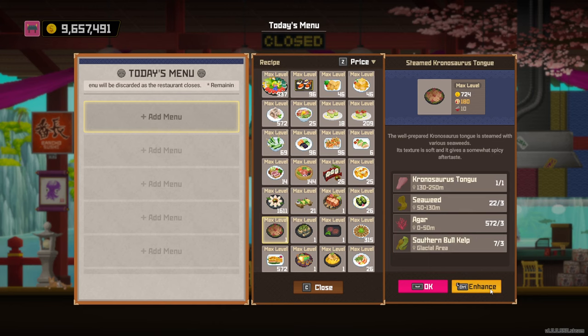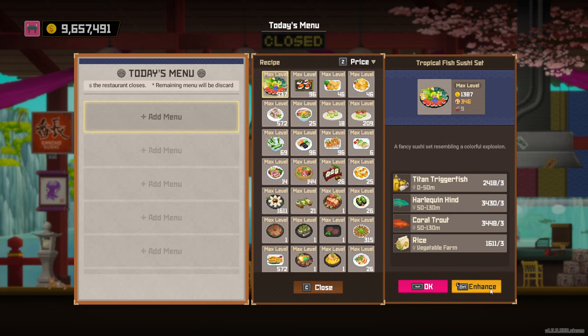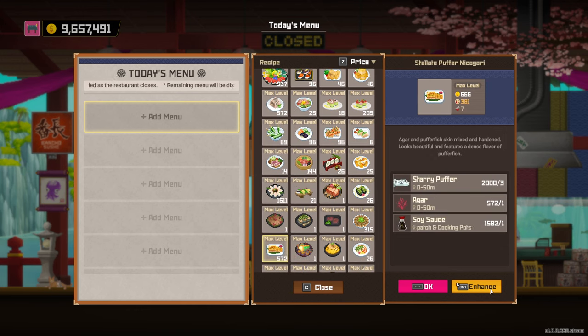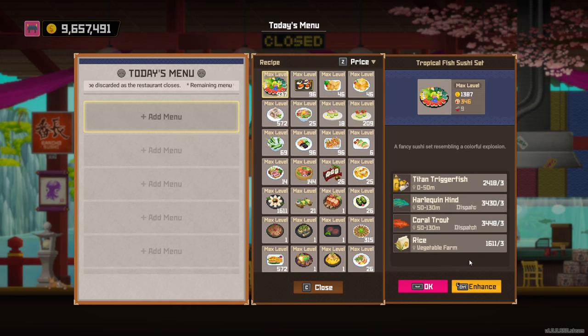You can level up both the puffer fish dish and the tropical fish sushi set to make enough money. The puffer fish dish is useful even though it's not the best because it costs no rice - the tropical fish sushi set costs quite a lot of rice. So if you're strained on rice, substitute in the puffer dish. It's very easy to make - all ingredients are in the 0 to 50 meter range. Just dispatch spare employees on soy sauce and you should be fine.